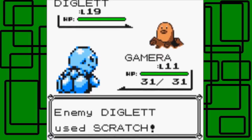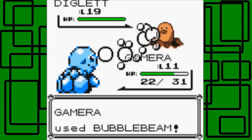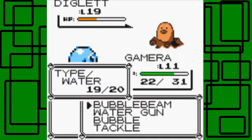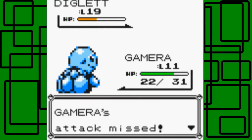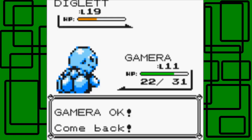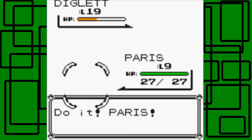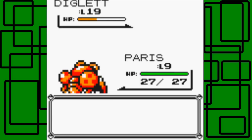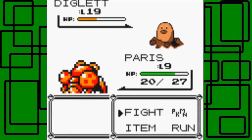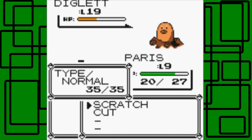Maybe it's 3 Digletts now to get Gamera to level 12. They don't show the experience bar in Gen 1 - they didn't really have it. Just out of curiosity, how much does Bubble Beam do? Scratch is probably going to do a lot though - okay, one third. I was expecting like half from that Scratch. The Bubble Beam does - shoot, it used Dig. Let's sacrifice Paris - sorry Paris, you get some screen time though. Let's just cut. Gamera gets its first win, but with the help of his Pokemon.